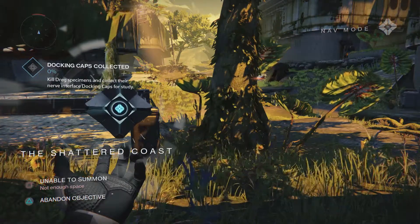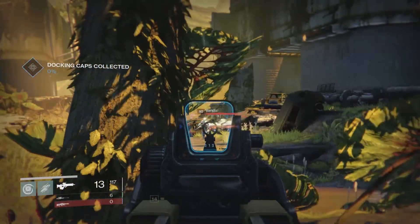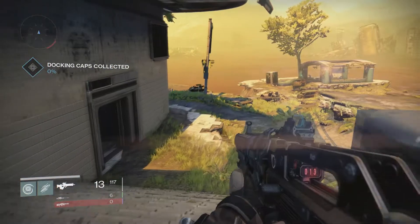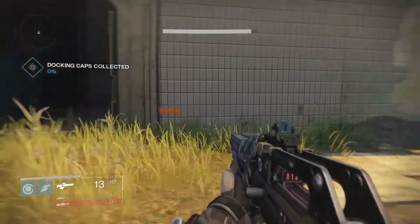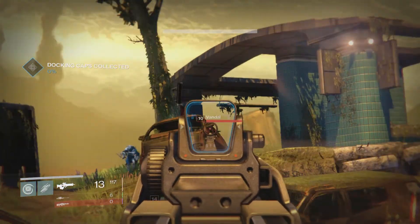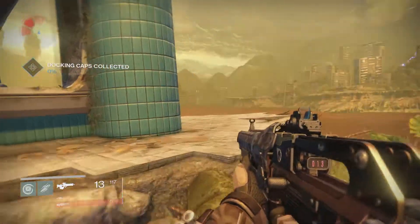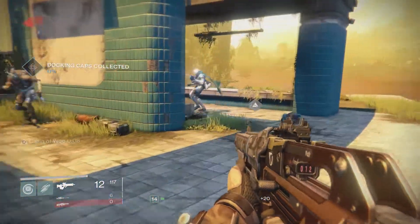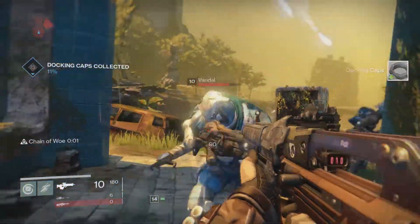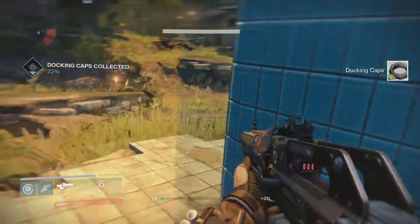Kill dreg specimens and collect their nerve interface. Kill dregs. There are shanks and vandals - are there any dregs over there with you guys? Where can I find some dregs? I bet there are dregs over here, this looks like a good place that dregs would be. You're not a dreg. Where are dregs? Are you dregs? No, you're a vandal. Where's a dreg when you need one? Dreg - there we go! Got one. Did I pick one up? I got one. Got another one. Now we're up to 33%.